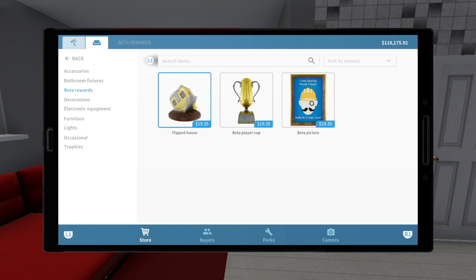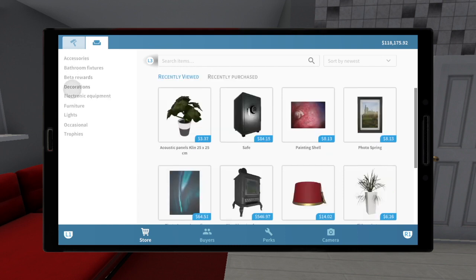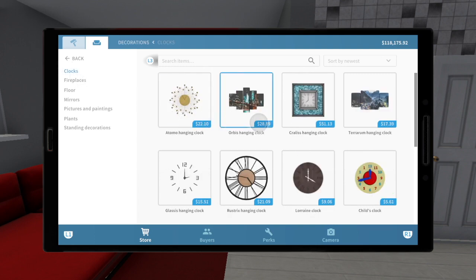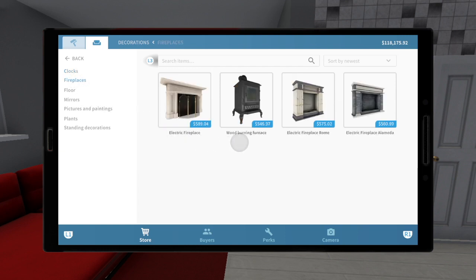Here we have beta rewards — I really wouldn't put them in any of the houses, but that's besides the point. In decorations, we have clocks — just our standard clocks. Over here, fireplaces. One thing huge I see now is we have the wood burning fireplace in here. A lot of times when I would search up fireplaces, I would only get the three fireplaces and I wouldn't get the wood burning furnace. I think that should have been listed with fireplaces, so I'm glad they're all together now.